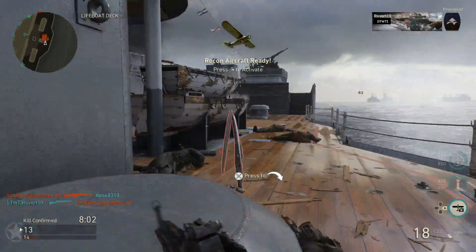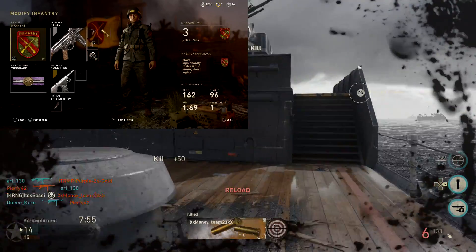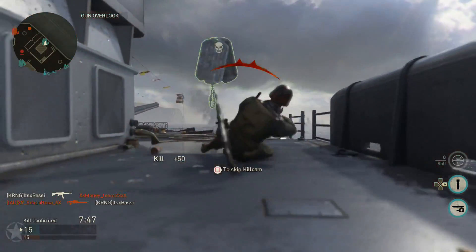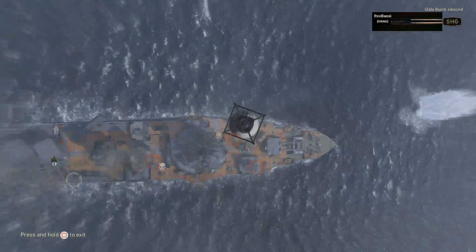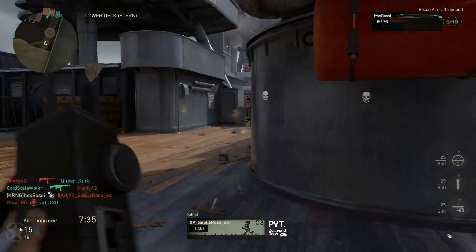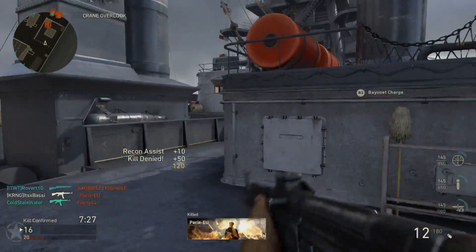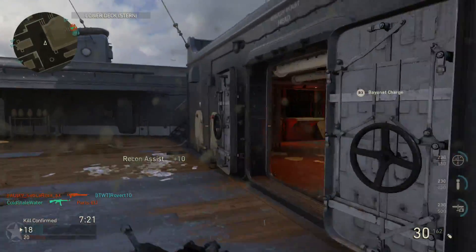This gun is pretty well balanced and these attachments already make it pretty OP. The attachments I like to run are grip, quickdraw, and high caliber. I choose quickdraw because I like to aim down sights faster — if you're not a fan of that, you could replace it with advanced rifling or my brother's favorite, rapid fire. I have foregrip because I like to aim better, especially in long distance gunfights, and it ties in nicely with high caliber.